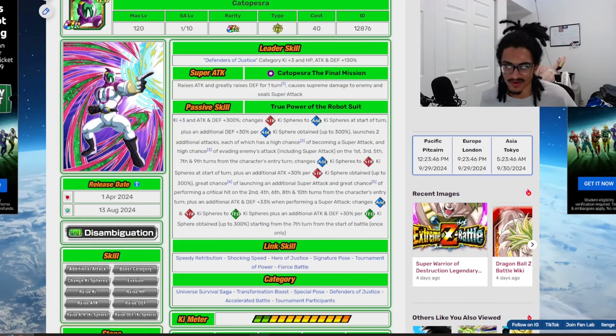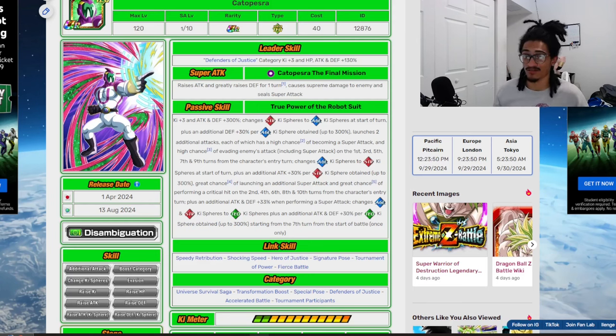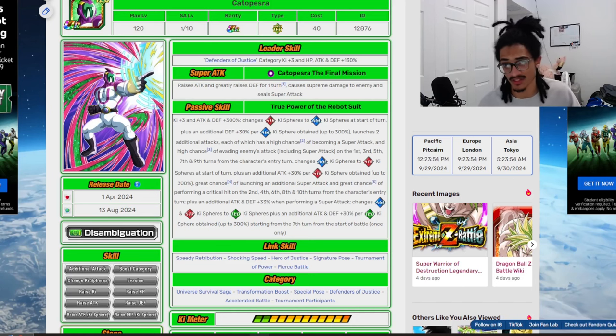His leader skill is Defenders of Justice — 3-key and 130% across the board. His 12-key, that being the Kato Pesra Final Mission, he gains 30% attack and 50% defense for one turn, as well as sealing the enemy's super attack. His passive, True Power of the Robot Suit, gives him 3-key and 300% attack and defense at the start of turn.